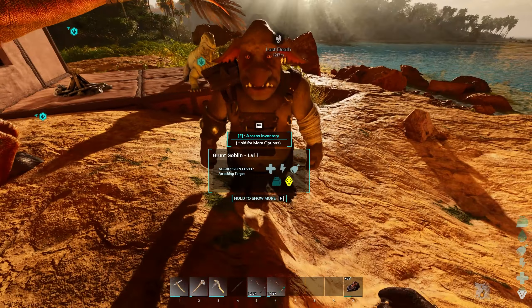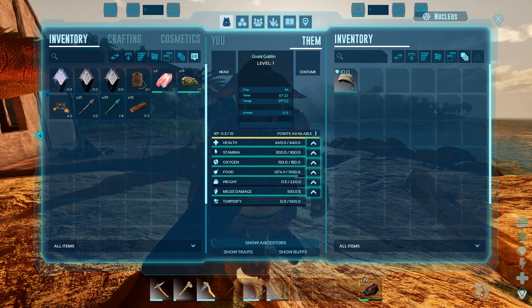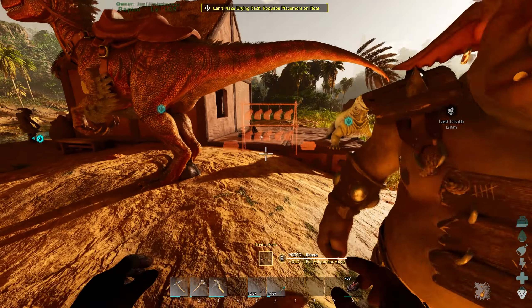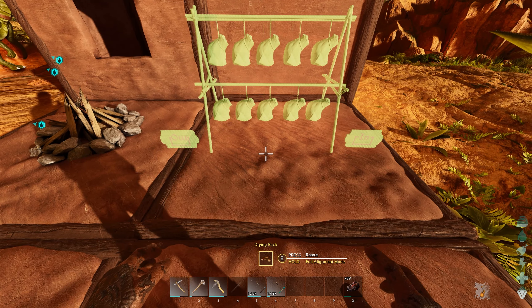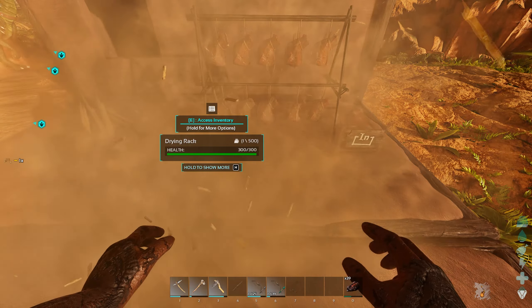Let's take our sausage. Look, we've got a little goblin - he's a grunt goblin. You can assign these tasks. This one has a drying rack. I had this over here, picked it back up, and put it down there. Lovely, that's beautiful.